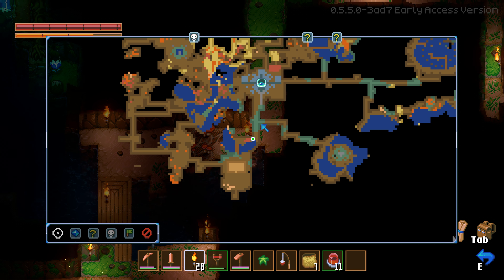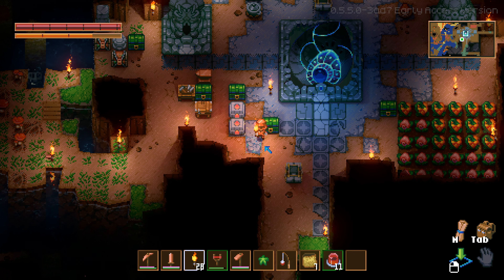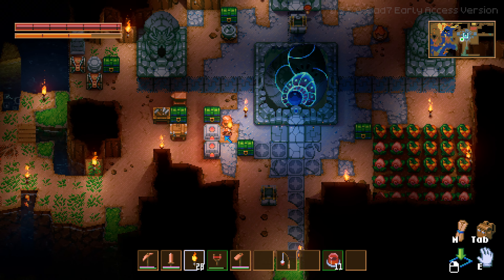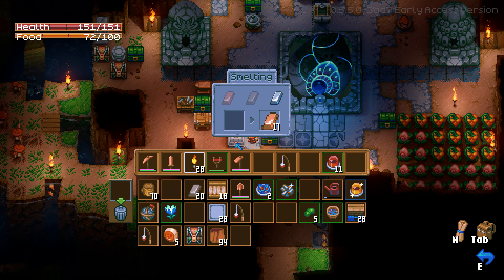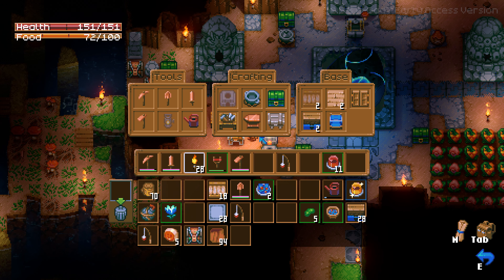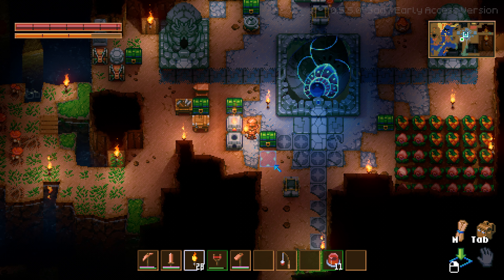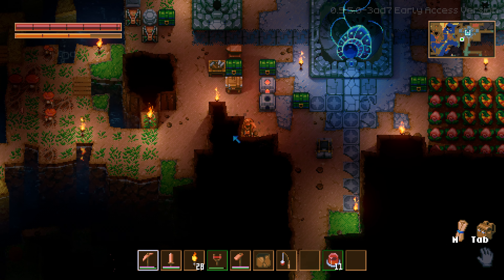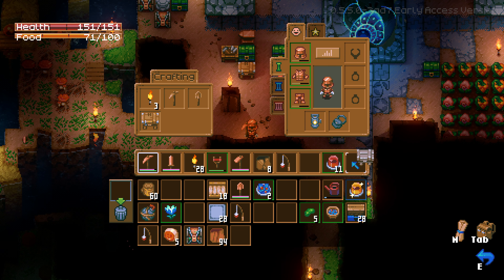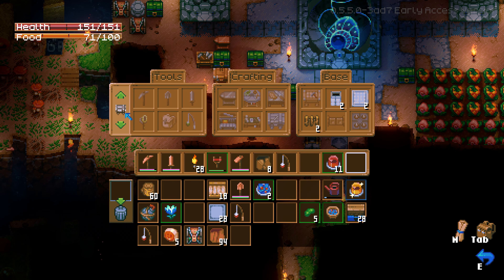I think it is worth putting some time into just creating lanes, like I said. We should put away all this other crap. We should have enough tin now, right? We've got some iron ore too. Finally — we can craft a tin workbench! Where do I want to put it? Make another area over here. I can always move it.